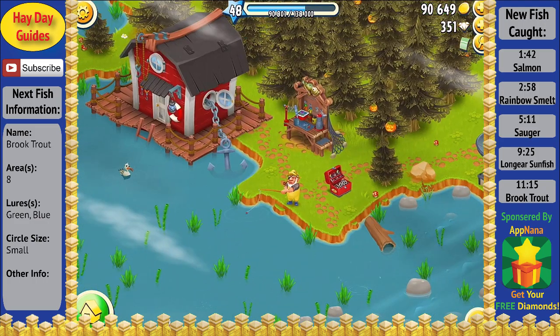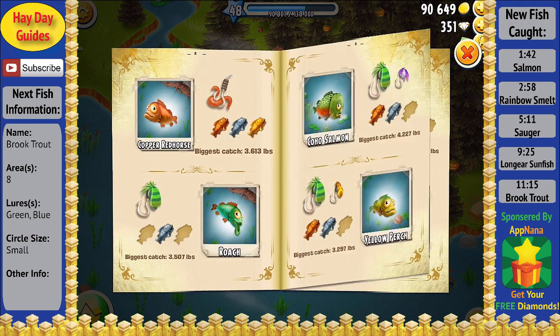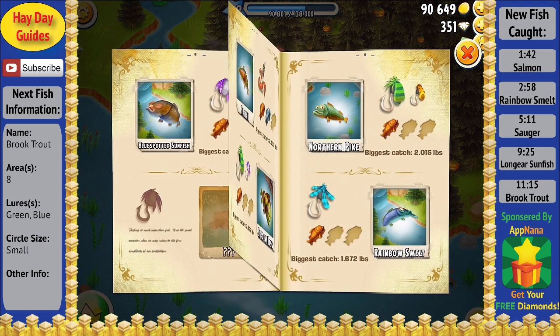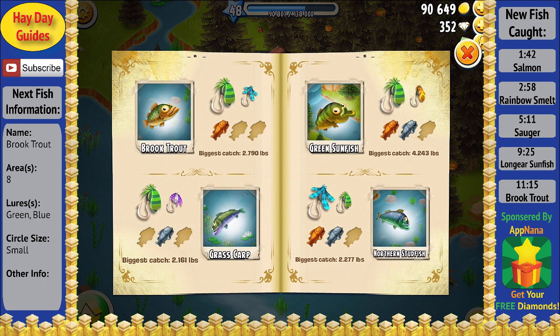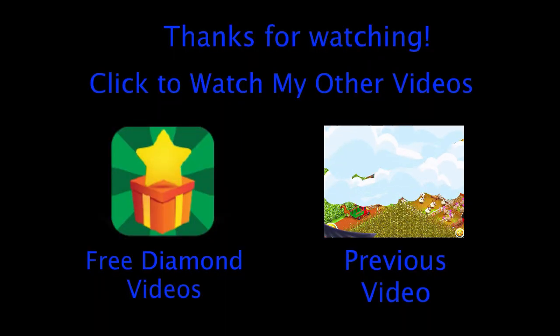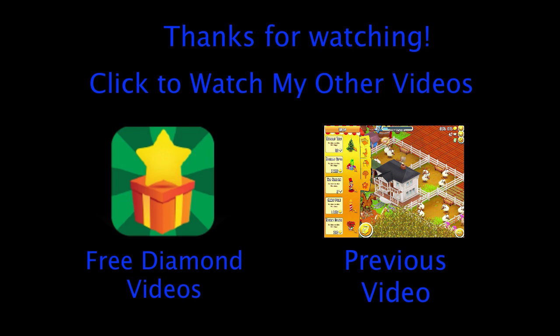With another new fish caught, let's go ahead and take one more look at the scrapbook. The asp there I didn't pick up because we haven't caught that in a video yet, but as we look through all the others, we can collect the diamonds for the brook trout — and there are only a few fish left. That'll wrap things up for part four of the quest for the golden trout. Be sure to subscribe if you haven't already and stay tuned for part five. Be sure to check out my other videos, and thanks for watching everyone. I'll see you next time.